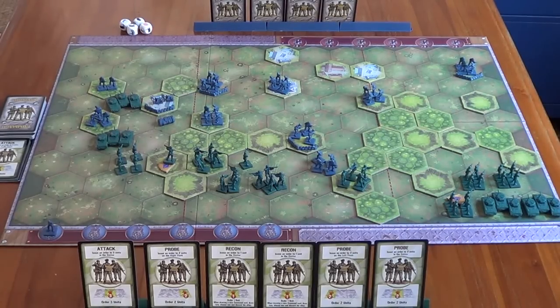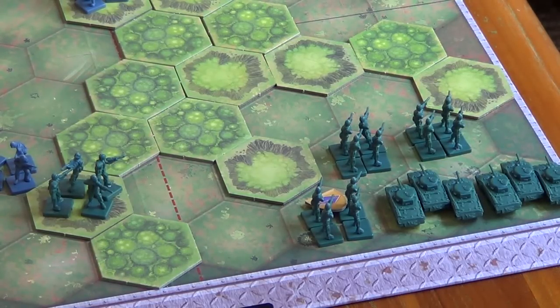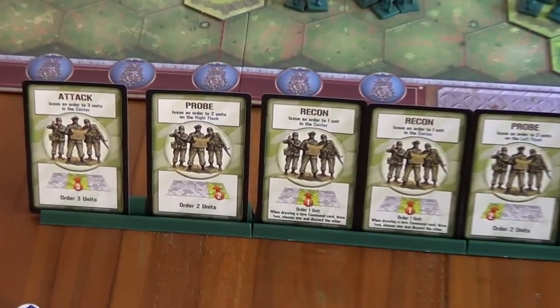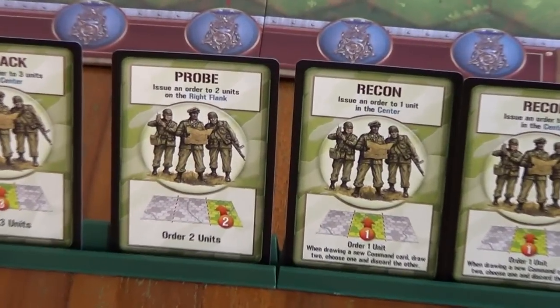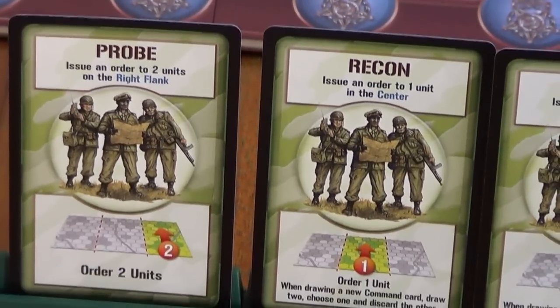Welcome back to Box of Delights game channel. We're playing Memoir 44 and it's the turn of the Allies. I think it's time we mobilised Major General de Montsavart's forces over here on the right-hand flank. We've got a Ranger sitting there and a couple of tank units - we need to get them moving. I have a command card I can use: order two units on the right flank, a Probe card. That's the one we're going to go for.